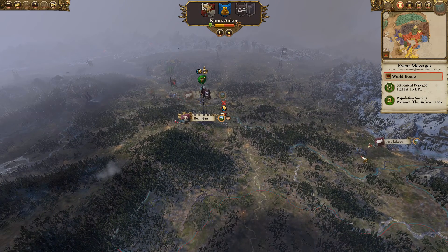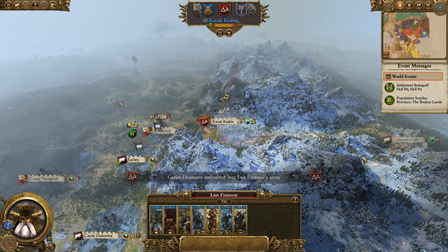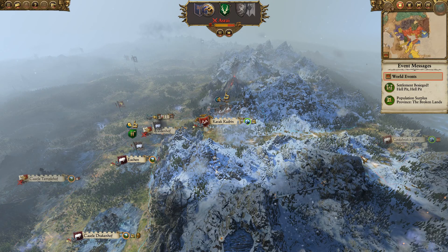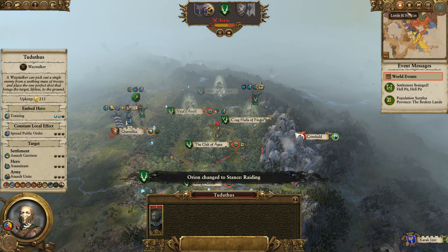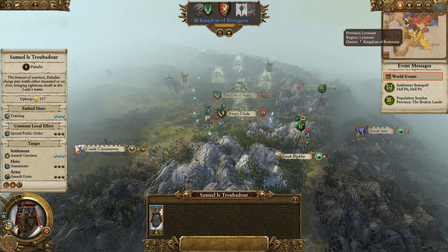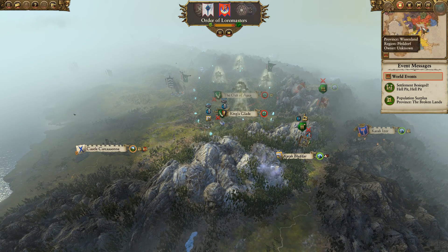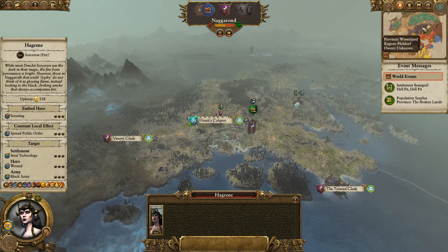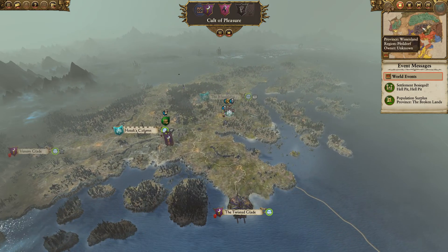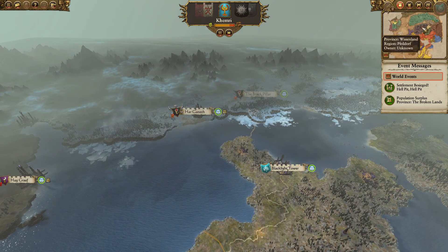If you were watching last time, I did start a massive war with the Empire, so basically the Old World is torn in two now - with everything in the north at war with the Empire as well as Bretonia and a few other factions. The Empire is quite powerful, it does have a few allies, but at this point I suspect we're going to win. I'm a little worried by the Dark Elves - I'm hoping they're not going to stab me in the back, which is probably a foolish thing to hope.